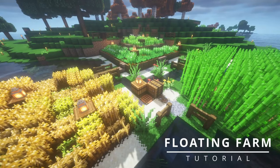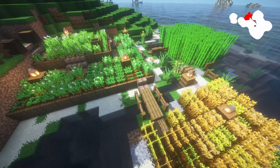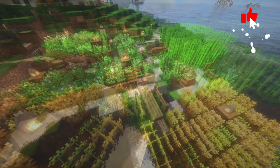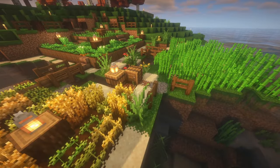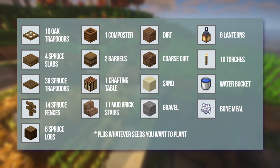Hello, my name is Acorn and today we're making a floating island crop farm. This build is perfect for any base near a body of water and features four main crops, though you can fit as many as you'd like. These are the materials you'll need. The only thing not listed are the seeds you'll plant.